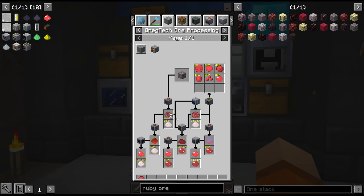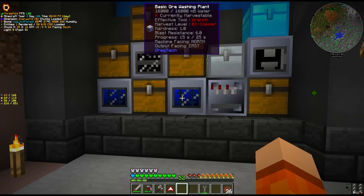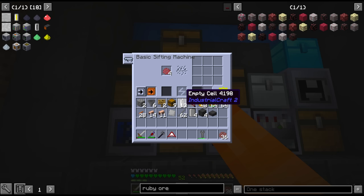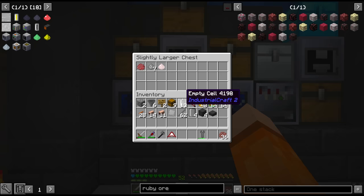Once we get the crushed ore, we then ore wash, which also gives us purified ruby. The purified goes through the sifting machine. Everything outputs to this middle chest, and then we have another conveyor module to pull into the sifter. It should only pull in the things that can be sifted - let's actually just test that theory out.